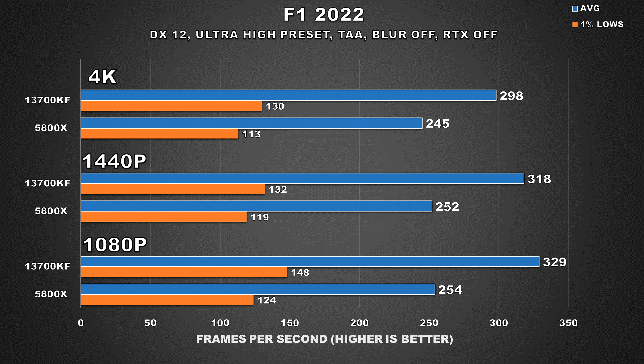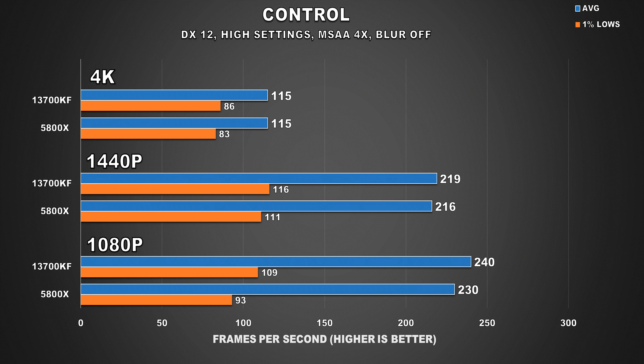F1 2022 is the second racing title in our list, and this game seems to love the 13700KF. At 4K, we're looking at a 22% uplift for average FPS, and our 1% lows have improved by around 15%. At 1440p, the average FPS margin grew to 26%, but interestingly the gap for 1% lows has narrowed down to 11%.